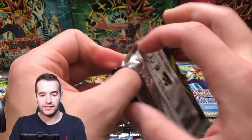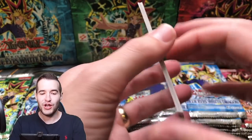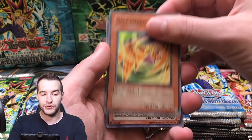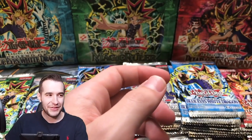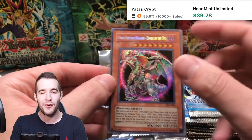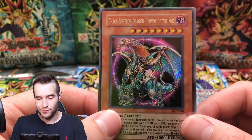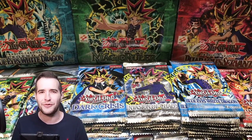Invasion of Chaos — can we pull Black Luster Soldier Envoy of the Beginning? The Grinmajudeiza, Primal Seed, Gale Lizard. Chaos Emperor Dragon has appeared again — we have pulled another Chaos Emperor Dragon! We still can't pull that Buster Blader but we will take this. This thing in reprint is always off-centered that way, it's really weird, but look at that card — that is beautiful. It is weird how in the reprints you seem to get the secret rares more often.